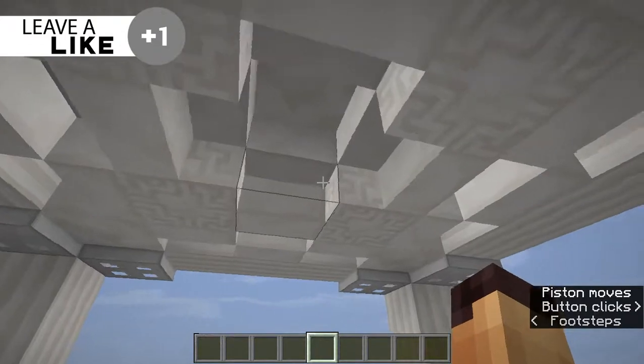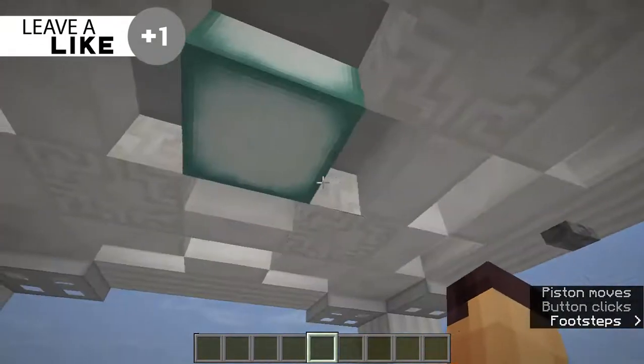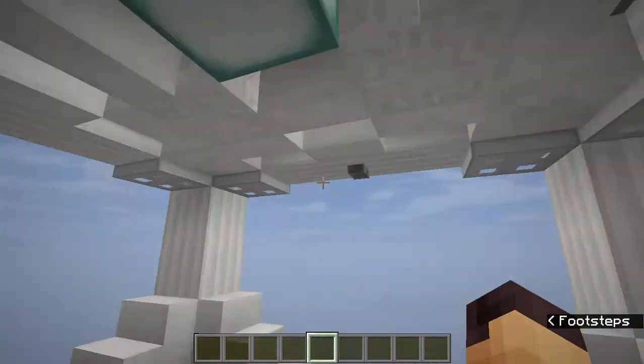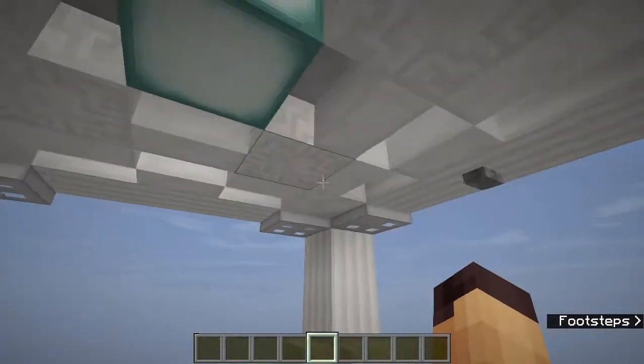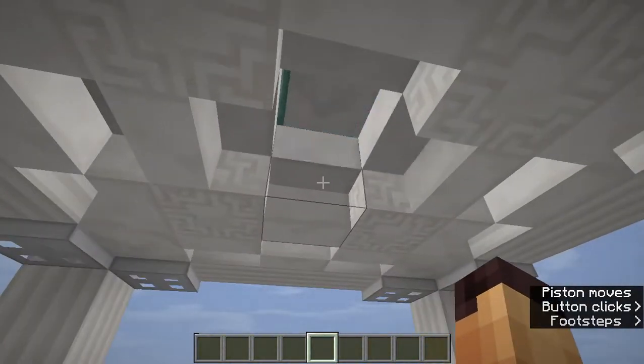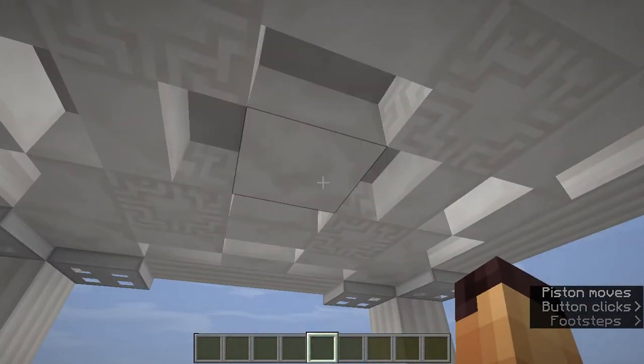What I'm going to do is press this button — as you can see, the lighting will pop out of the roof. Now we have a lot of light and no mobs will spawn. When you want to hide it, just press this button again and the lighting will go away.